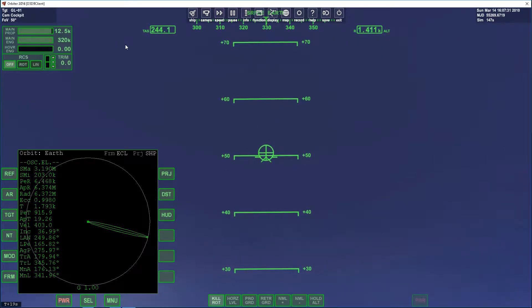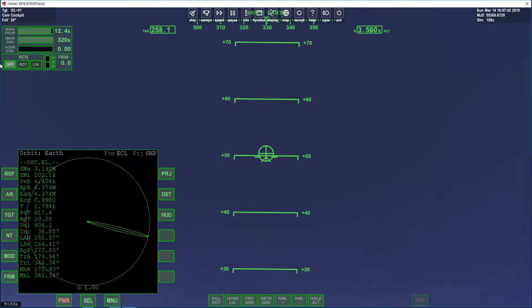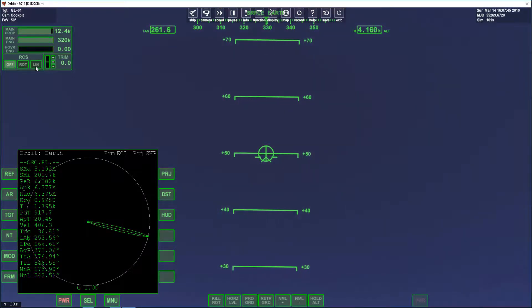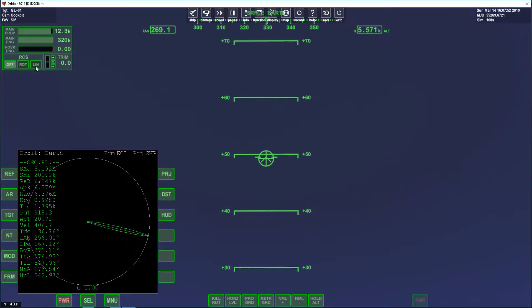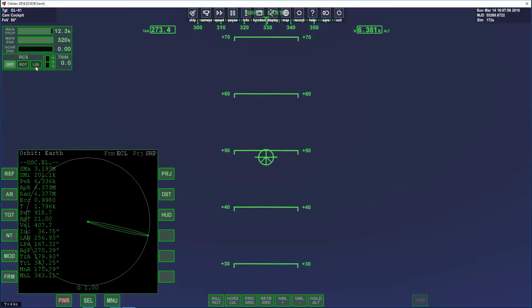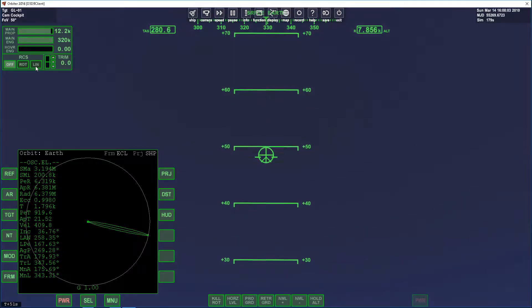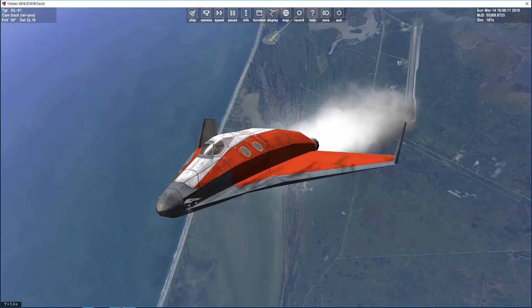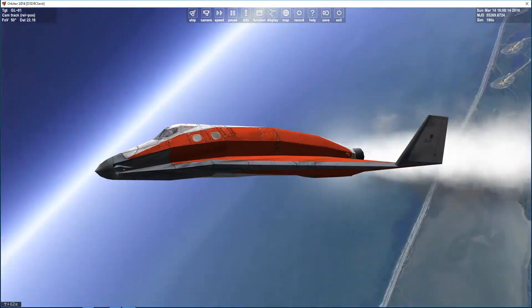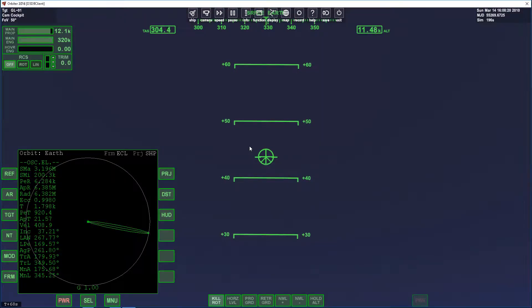We can just power down this MFD because we aren't going to use any MFDs right now. What we are going to do is take off and head straight forward a bit. Press the plus key, hold control, release it, and then it should go by itself. Once you get about 180 knots, you should pull the nose up and then we are off the ground. Then we are going to press G to pull up the landing gear — lift the nose and press G to raise the landing gear. And we are flying off the ground.